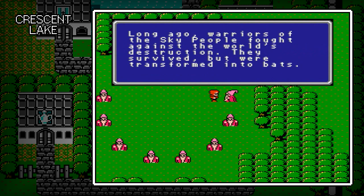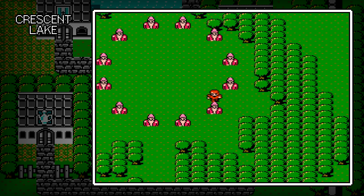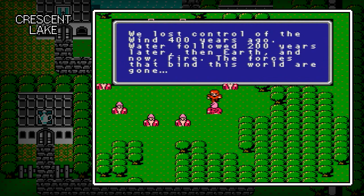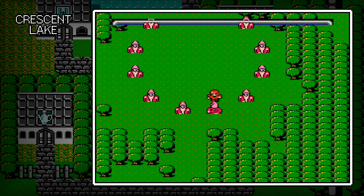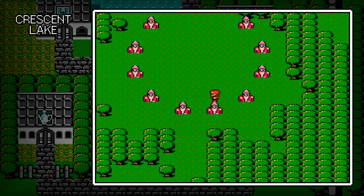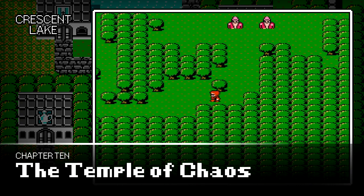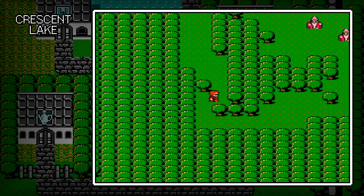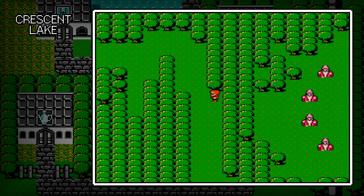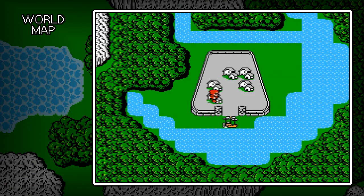The destruction of our world that began 400 years ago was caused by someone from the present who fled 2,000 years into the past and sent the fiends forward in time. I can see the repetition of 2,000 years — it's quite like the chicken and the egg. Long ago, warriors of the sky people fought against the world's destruction. They survived but were transformed into bats. We lost control of the wind 400 years ago, water followed 200 years later, then the earth, and now fire. The forces that bind this world are gone. So there's the update on the sages — this introduces Chapter 10, the Temple of Chaos, which we're absolutely heading towards.